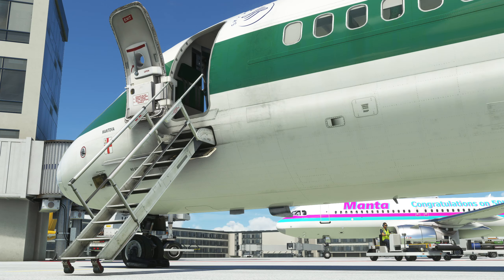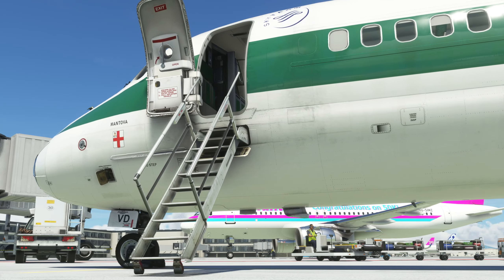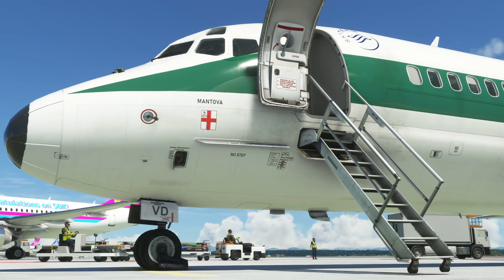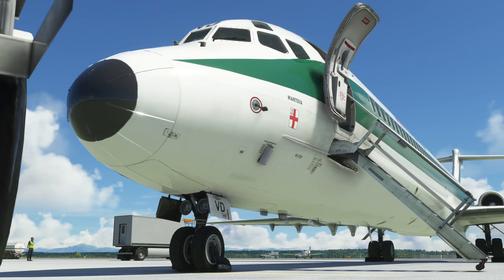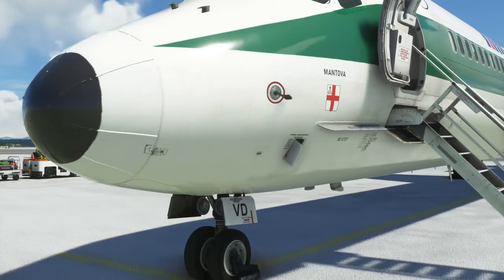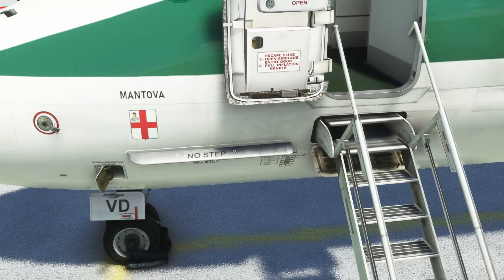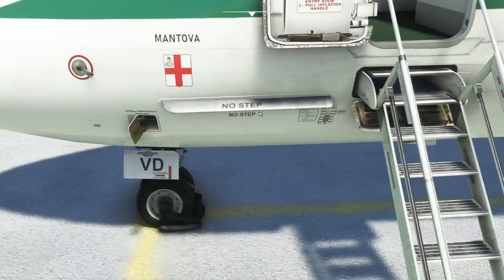Let's start with the exterior model as it's parked up on stand. This is how it loaded into the simulator — cold and dark on a stand. There is an external application that runs alongside the add-on where you can adjust panel states, aircraft configuration, and other features. It's quite a confusing application but has lots of different functionality running in parallel outside the simulator. The external model itself I think is very nice — the dimensions are clearly right and all the aerodynamic details are captured well.